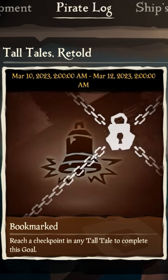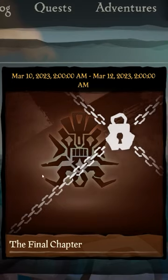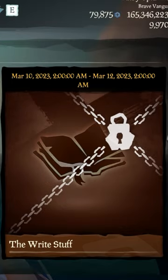From March 10th through the 12th, you must reach a checkpoint of any tall tale, reach the end of any tall tale, and/or find three journals from any tall tale.